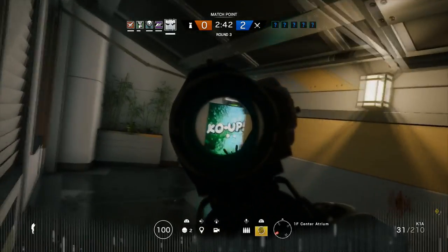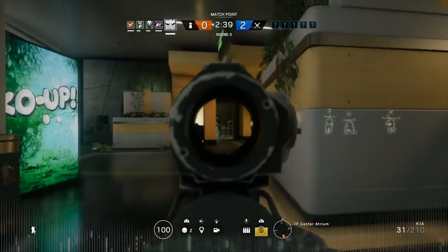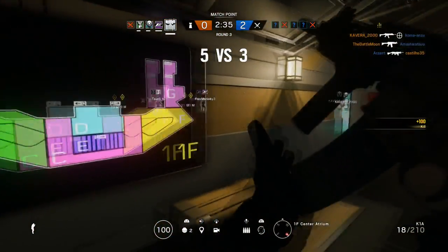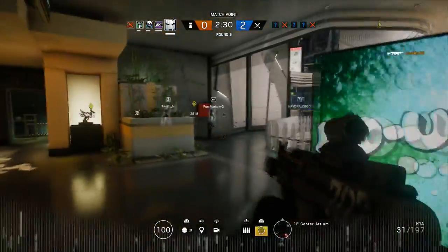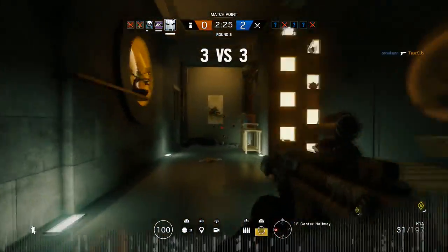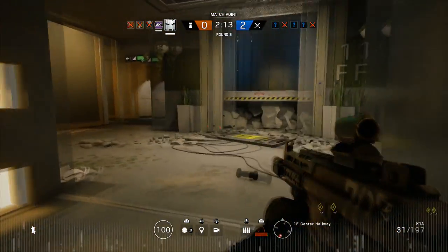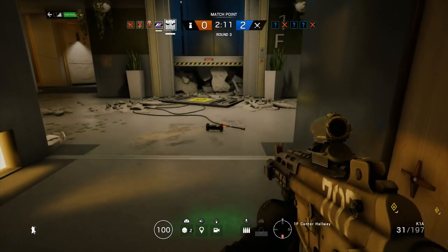After the preparation phase, you can either roam or anchor. If you roam, I suggest using your cloak to safely move from the objective area to another area of the map without drones being able to see you. Once there, use your remaining defender cameras to get a sense of where the enemies are coming from. Remember, Vigil is a three-speed operator, so he can move quickly.